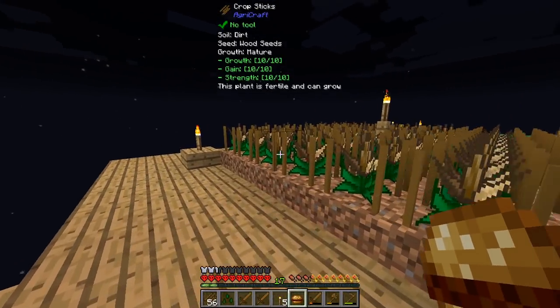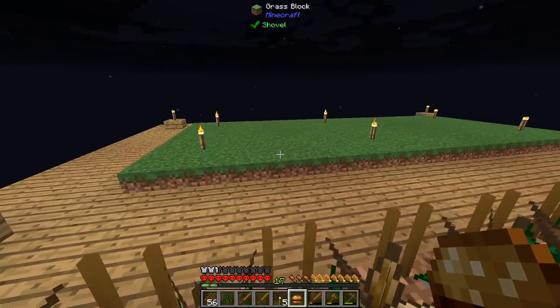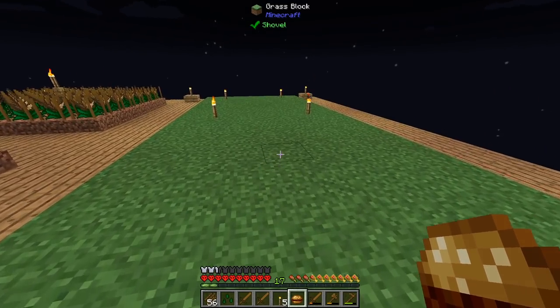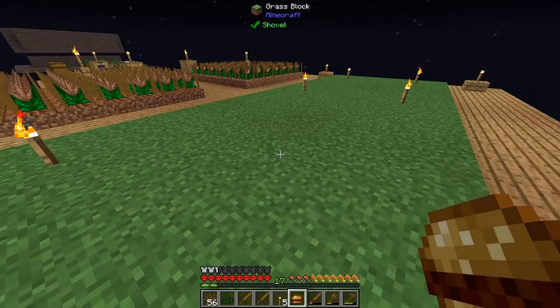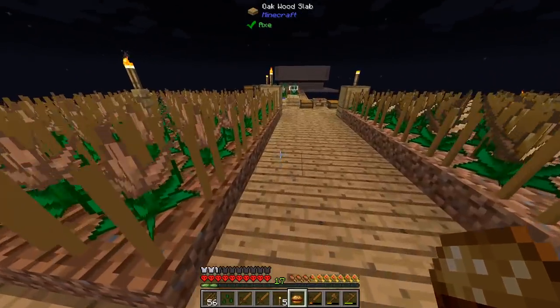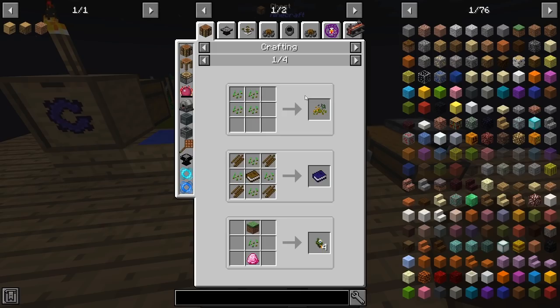I'll just quickly run around and show you what things I've actually got up to. I've made this massive area of grass, and this is going to be for me later on when I play with Botania. I also made this massive area to hopefully try and get some animals to spawn naturally. That's kind of my bit of a game plan. I also needed to get some regular grass by bone mealing it to get some regular Minecraft seeds so I can actually create the Inferium seeds which are here.